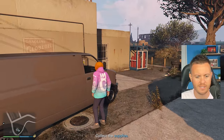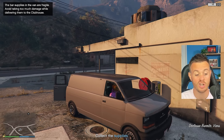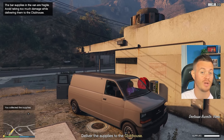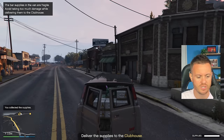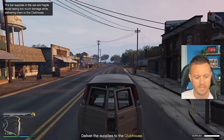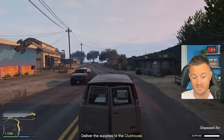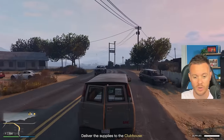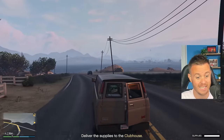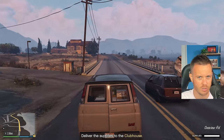Here we are at the van. Let's go ahead and take this. Now we're just going to drive this back to our clubhouse. You can see there's a bar down there which says 'supplies' on it. For this one, you're going to want to make sure you don't get shot or taken out because the less you get shot, the more supplies you're going to have. I'm going to try and be careful here and take out any bad guys.